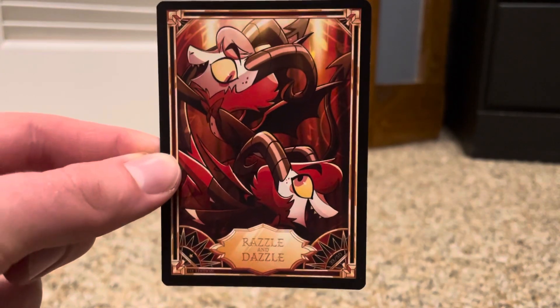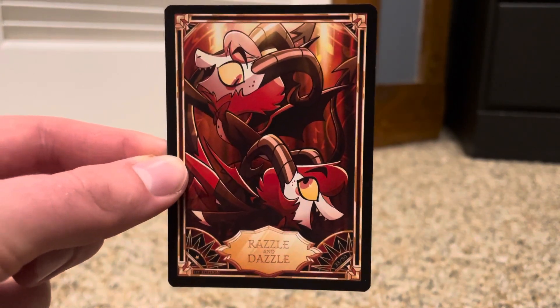The Heaven Embassy. We've only got two left. We got Razzle and Dazzle, and we got Loot.